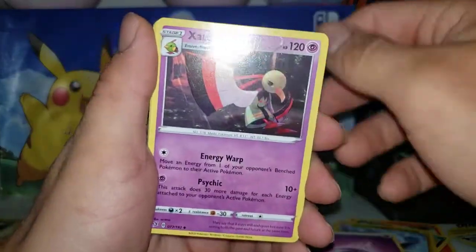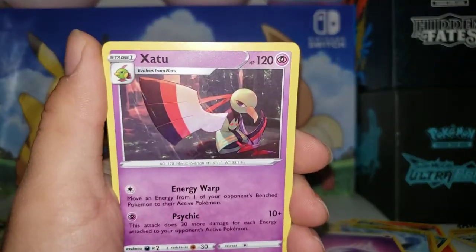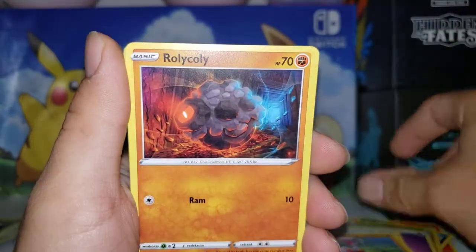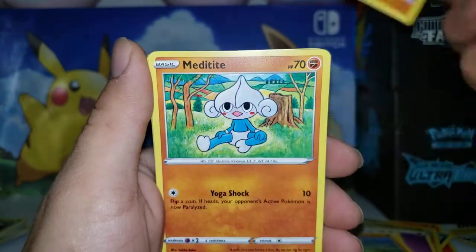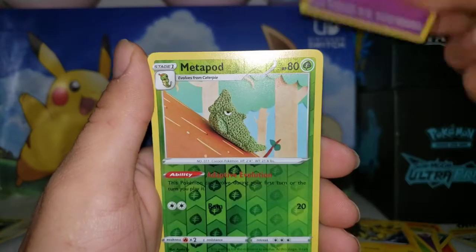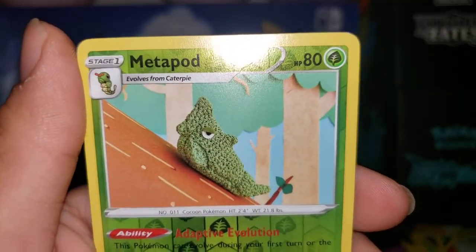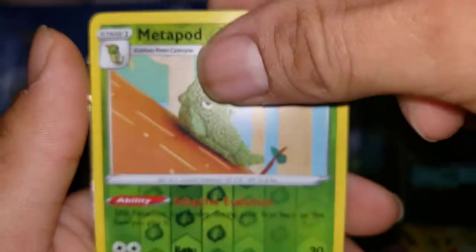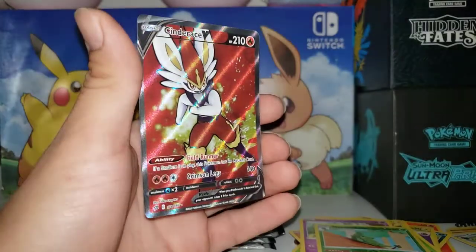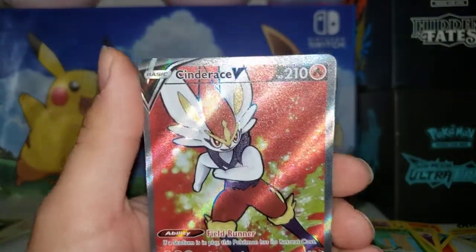We have Psychic energy. Let me get more in camera focus. Xatu, Tranquil, Medicham, Roly-Coly, Meditite, Electabuzz, Natu, Metapod — that's a dope Metapod, I love it when they do this kind of artwork. And — no freaking way! Full art V-Max, Raice! That's dope, that is dope.